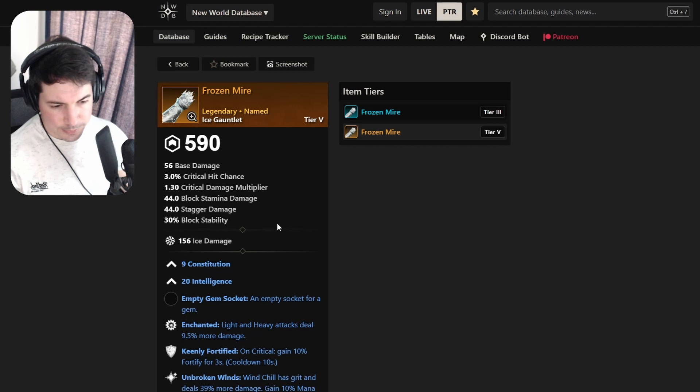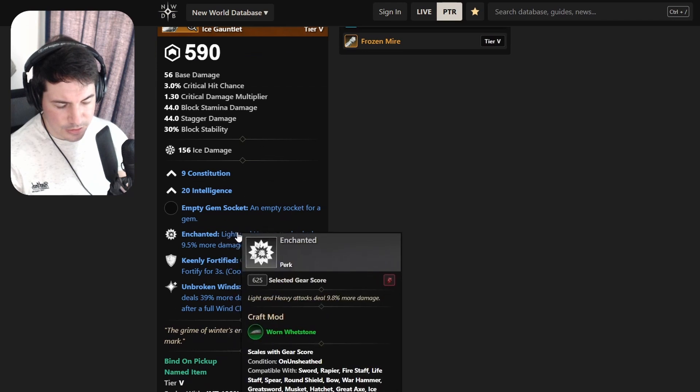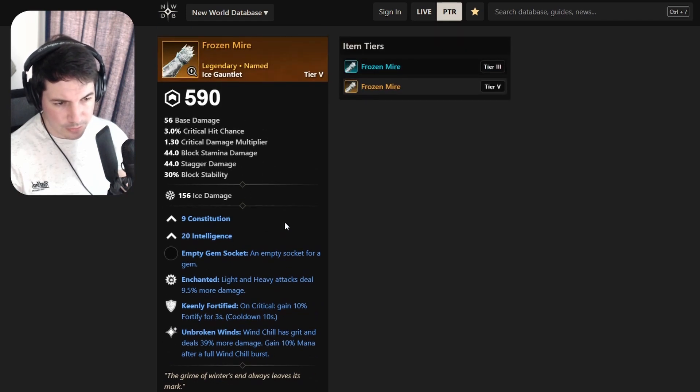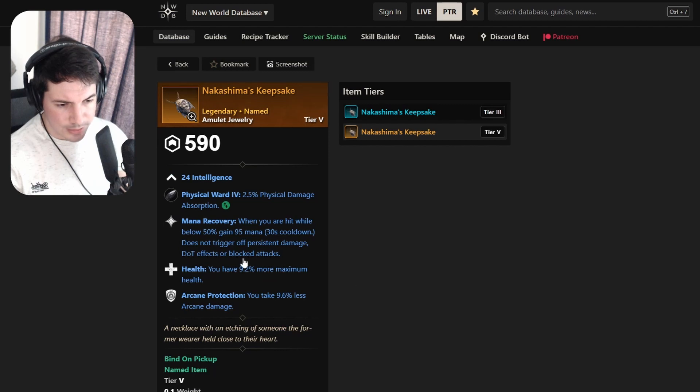The ice gauntlet - Frozen Mire - has Constitution, Intelligence, Enchanted, Genie Fortify, and Unbroken Wind. Then there's another amulet with Intelligence and Mana Recovery - we don't really need Mana that much - and Health, Arcane Protection. I hope this mutation brings a new element, maybe Arcane or Lightning, but we'll have to wait and see.